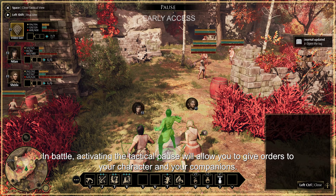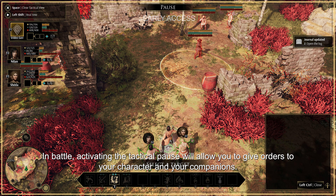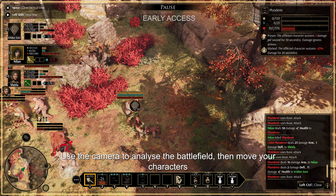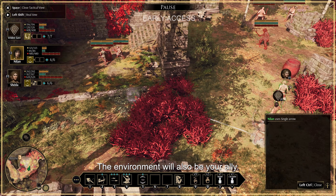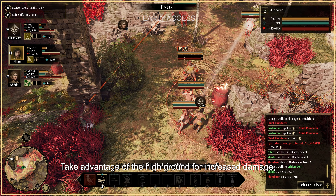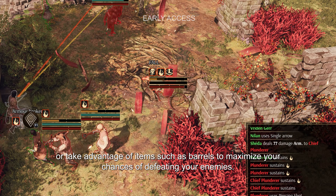In battle, activating the tactical pause will allow you to give orders to your character and your companions. Use the camera to analyze the battlefield, then move your characters and use skills to taunt your enemies, position them, or inflict damage. The environment will also be your ally — take advantage of the high ground for increased damage, or use items such as barrels to maximize your chances of defeating your enemies.